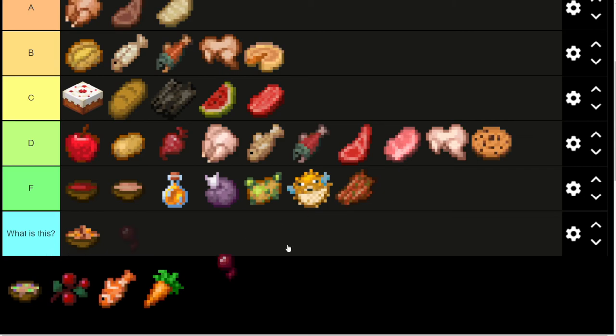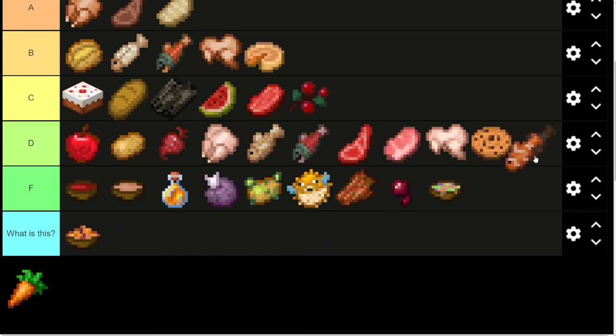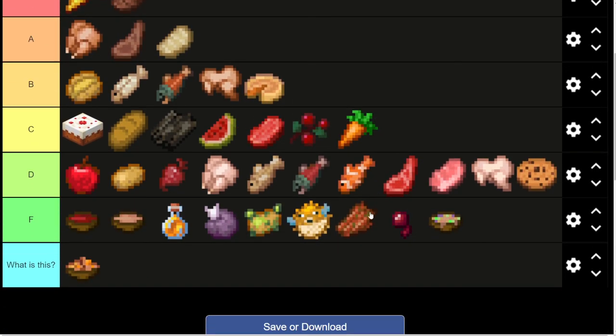Rotten flesh is F tier. So are spider eyes. So is suspicious stew. The berries are pretty easy to get — you could automate them — so similar thing here with the watermelons and dried kelp. Clownfish — can you even eat these? I was not aware you could eat clownfish. But seeing as you can't cook them, I think it would be similar to the other fish, so I'm going to go ahead and put them in D tier. Carrots, because they are so easy to get, we'll put them in C tier.